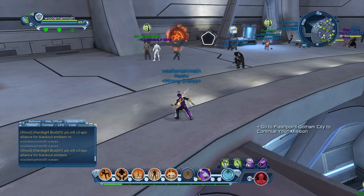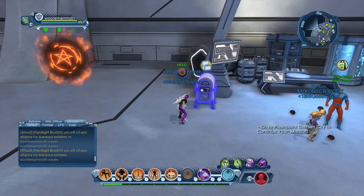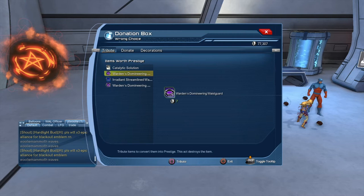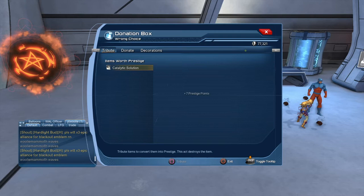When we were building our league, what we did to get our prestige the fastest is we took any extra gear that we had and came over to this donation box — it was recently moved over by the atom. You click on it, and you can see it's going to give me seven prestige. So we're going to donate it, and you can see that number goes up.